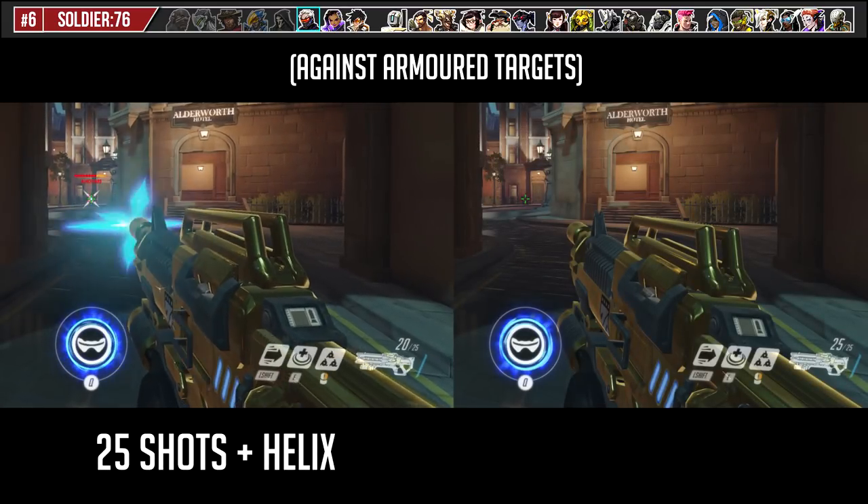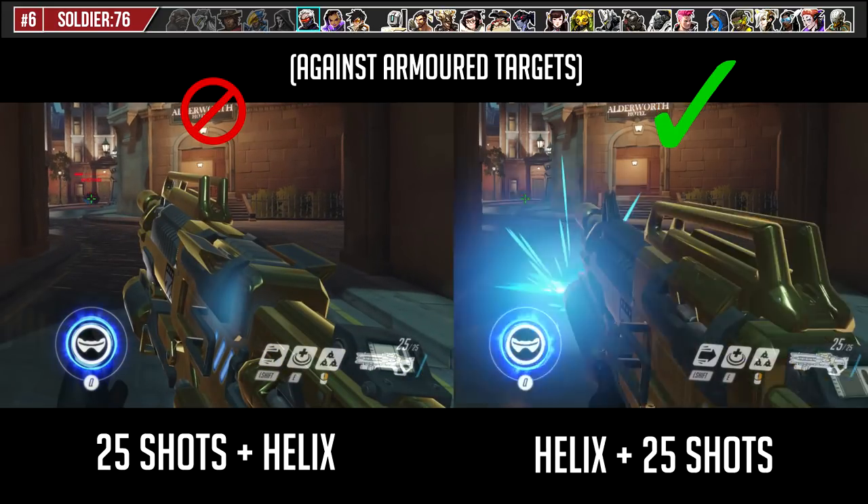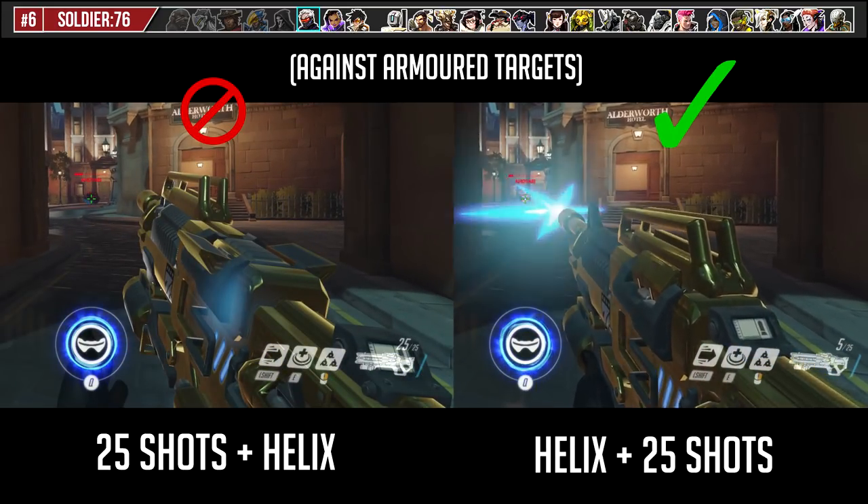Since armor is effective at reducing small instances of damage compared to big bursts, use Helix Rocket first to break as much armor as you can before regular shots. The difference in DPS is huge.